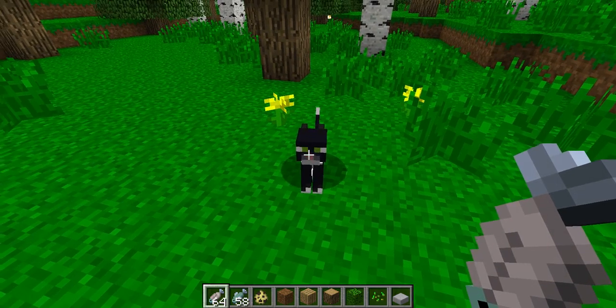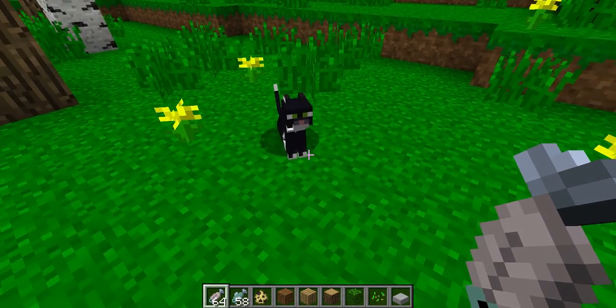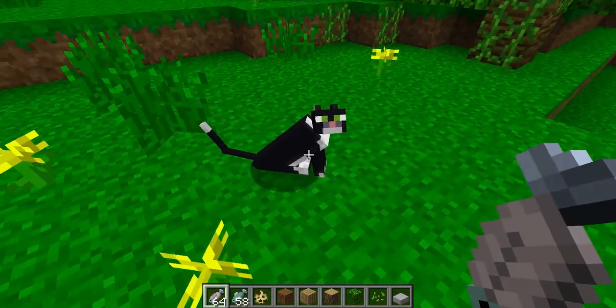But they did update the — apparently they did some AI fixes, and now, as you can see, cats can sit down.